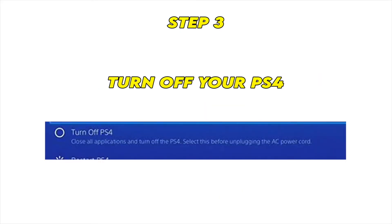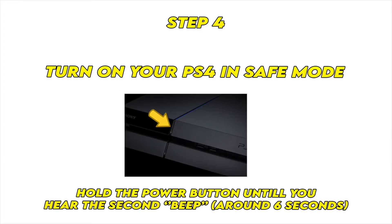The next step is to simply turn off your PS4 completely, and then you want to turn it back on in Safe Mode. To do so, you need to locate the Power button on your PS4, and then keep it pressed for around six seconds until you hear the second beep. There'll be a first beep — keep it pressed — and then after six seconds you'll hear another one, and then you can release.